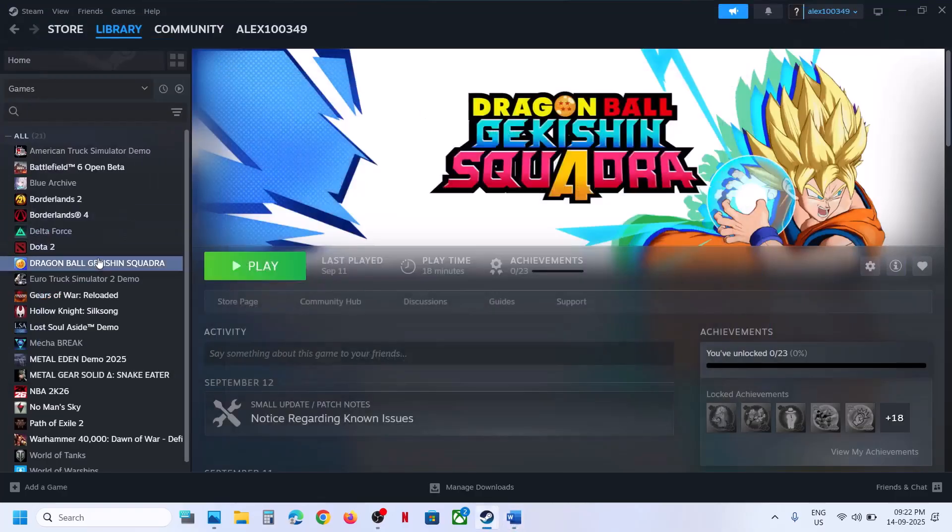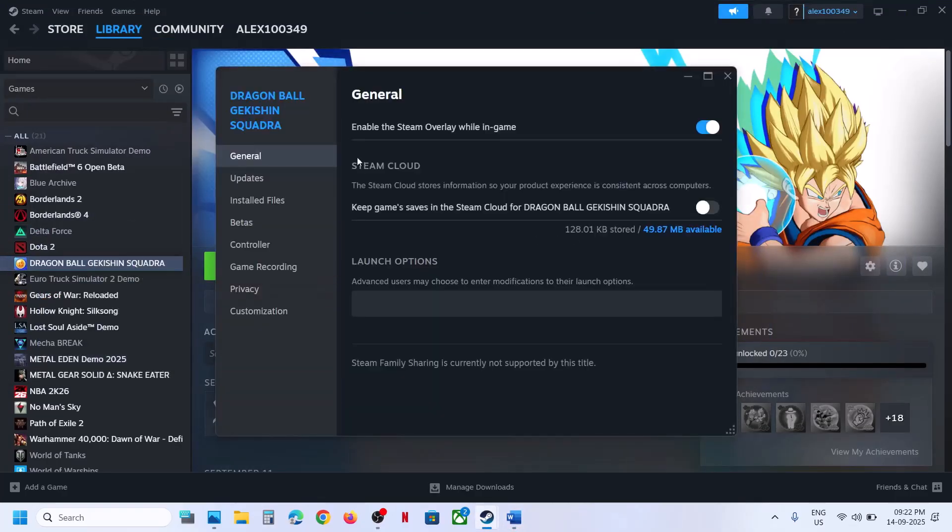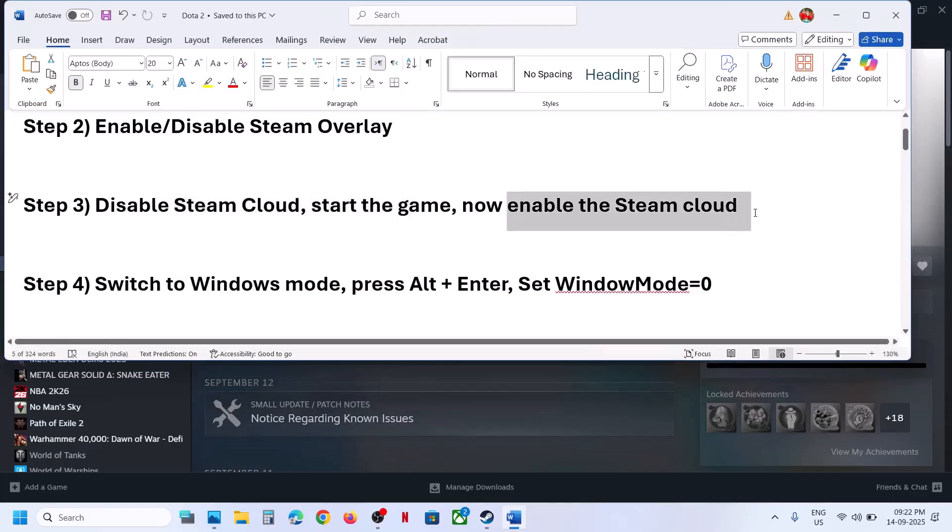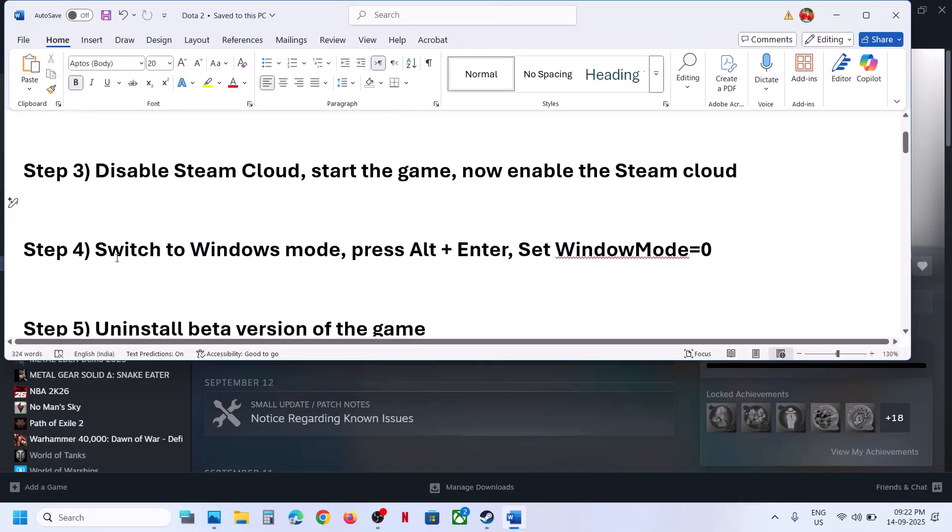The next step is to enable or disable Steam Cloud. Right-click on the game, select Properties, and go to the General tab. Here you can see if Steam Cloud is enabled — you can disable it, then launch the game. Once the game is up and running, you can re-enable Steam Cloud and then check.